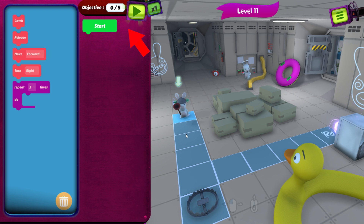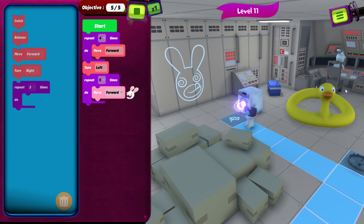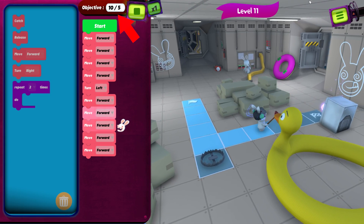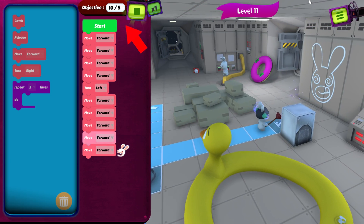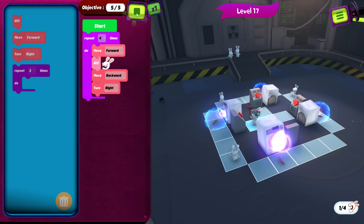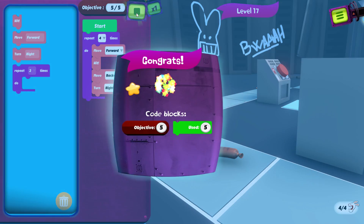The objective counter at the top of the screen is a good indication of how many commands you'll need to complete each level, but it's also a reminder that encoding the same actions can be accomplished in a number of different ways. In some instances, you might end up using more commands than necessary, and that's okay, but if you want to earn a three-star rating on each level, you'll need to optimize your command list to be as concise as possible.